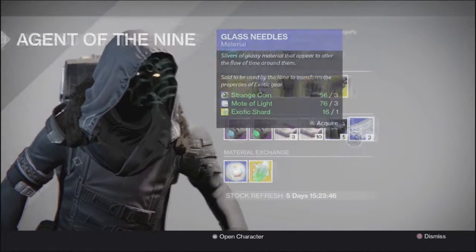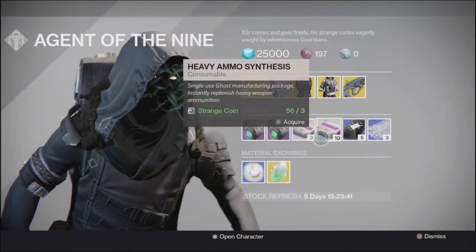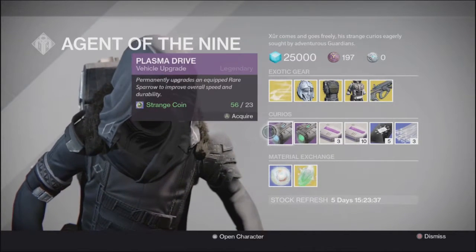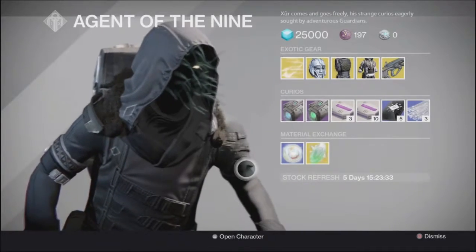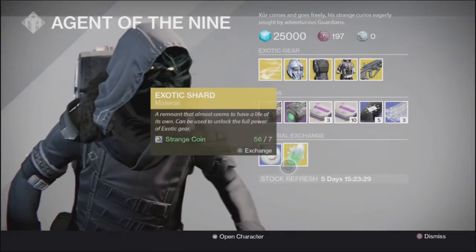He's got the Glass Needles, Three of Coins, both heavy ammo packs in case you want a three or a ten pack. He's got the Emerald Coil and Plasma Drive in case you have a Rare Sparrow you want to turn into a Legendary. And then you can exchange Motes of Light or Exotic Shards with your Strange Coins.